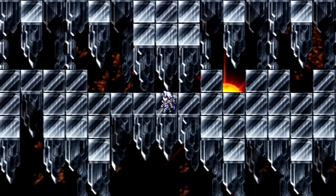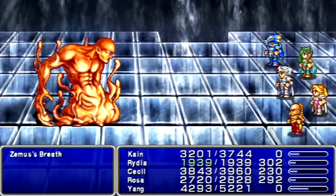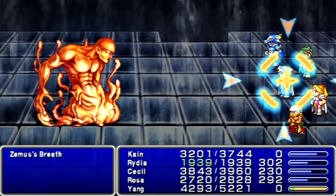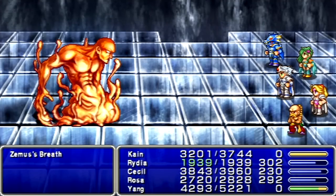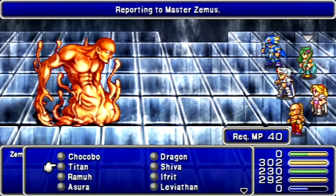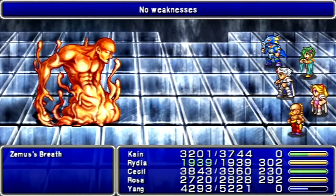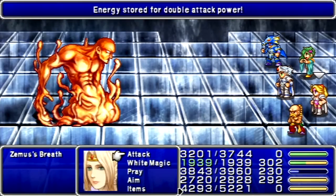One more enemy around here. There's a final teleporter — let's walk around for a little while. There's the last one: Zemus's Breath. This is the opposite of Zemus's Malice. I don't know if it's immune to magic, but physical attacks will work on him, so that's what we want to do. Why he's casting Libra on us, I don't know — maybe it's literally reporting to Zemus. No particular elemental weakness for Zemus's Breath; just go all out with your physical attacks.